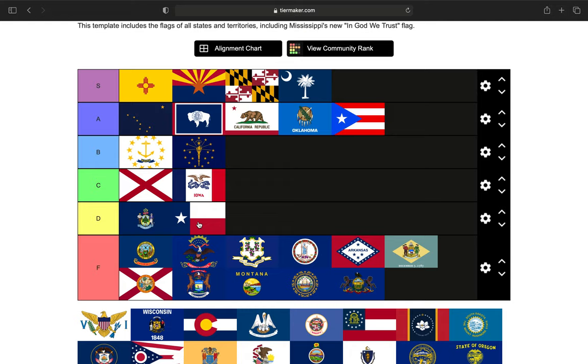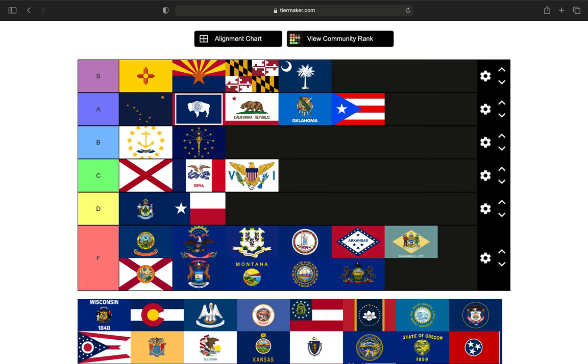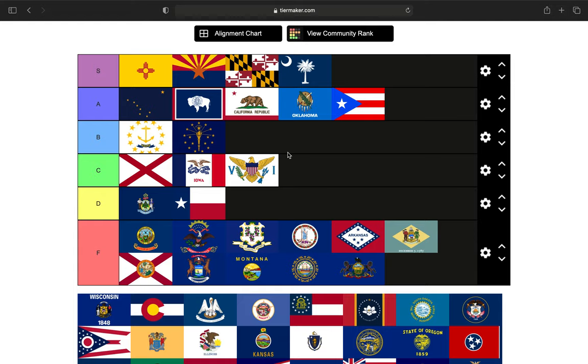The Virgin Islands — the American Virgin Islands. I was having a debate about where to put it, and I'm just going to put it in the C tier. I like it — I would possibly even put it in the B tier if it weren't for the 'VI' written on it. I like the Virgin Islands flag more and more as I look at it. That's a cool flag.